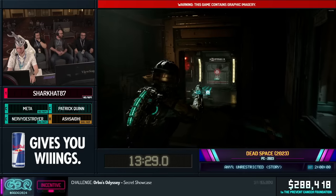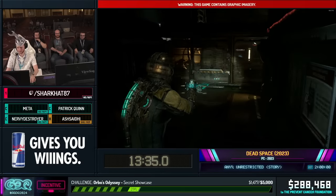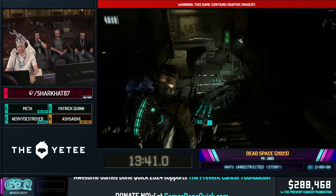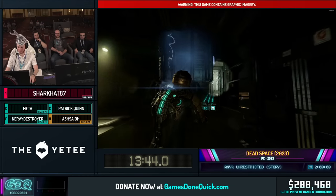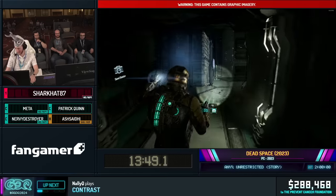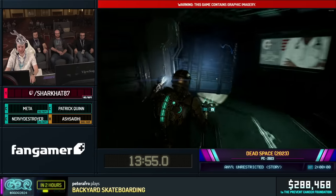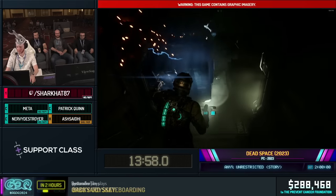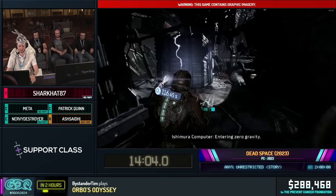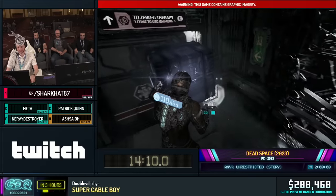So we grabbed the shock pad. We need to grab a hydrazine tank and then make our way down to the morgue to find the captain's rig. But there are lots of shortcuts we can take. It sounds like a lot when we say we have to do pretty much every objective, but sometimes there's a pretty big gap between one objective and the other — you might have to traverse the entire level to get to the next objective. Yeah, a lot of backtracking that maybe you don't want to do.